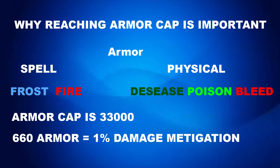Fire resistance won't help against any other type of damage, but spell resistance and armor will. For example, shock damage will only be reduced by your spell resistance, armor, and any mitigation you might have specific to shock damage. To sum up: 660 armor equals one percent damage reduction.